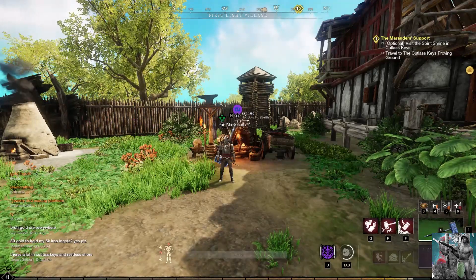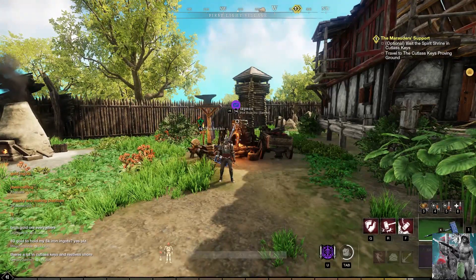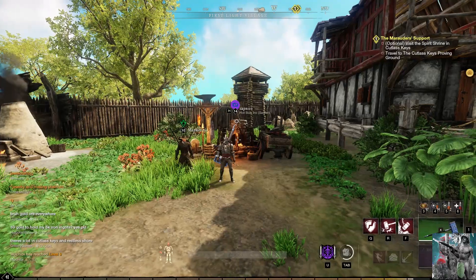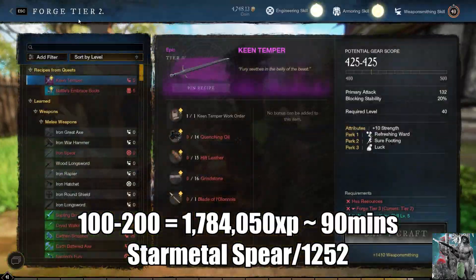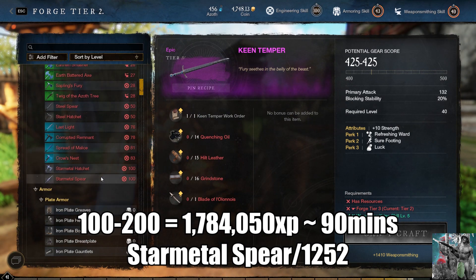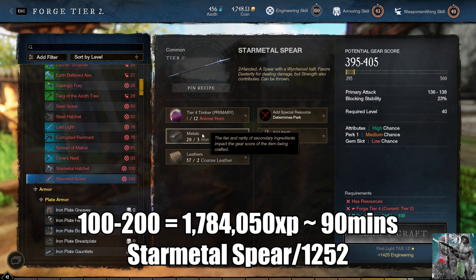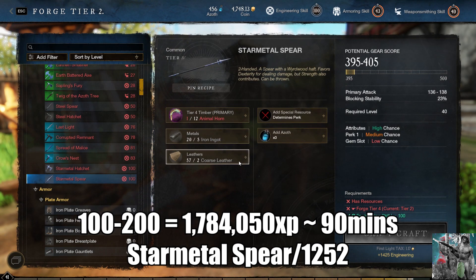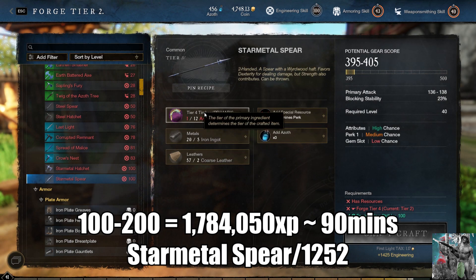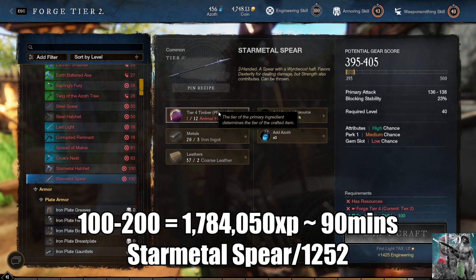For the last section, levels 100 to 200, you're going to need a total of 1,784,050 XP and you're going to have to craft 12,052 star metal spears. Star metal spears are the least cost-effective things you can make, especially since they only cost 5 iron ingots to make, and you can use coarse leather again. They're pretty inexpensive except for the timber.